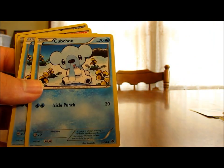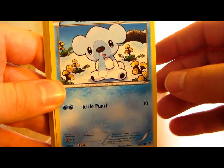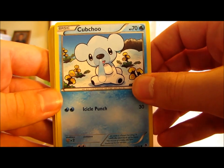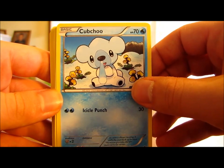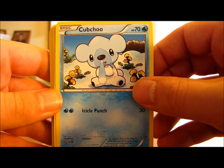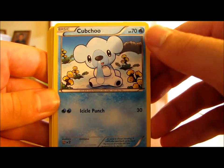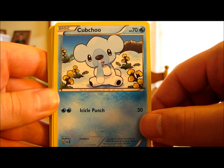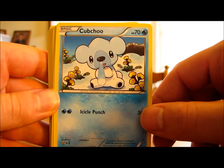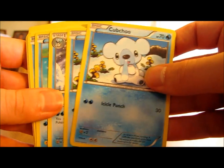That ends the fighting type Pokemon. Moving on to the water type: there aren't as many water type Pokemon since there are only 6 water energy cards. We have Cubchoo, with a 2-card line of Cubchoo and Beartic. Cubchoo is a basic Pokemon with 70 HP — not bad, actually. It's a little slow because it takes 2 water energy cards with no colorless, and does 30 damage. It does a fair amount of damage if you can get the water energy cards on it.